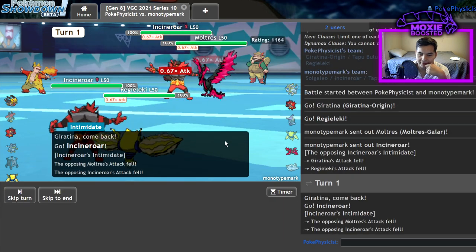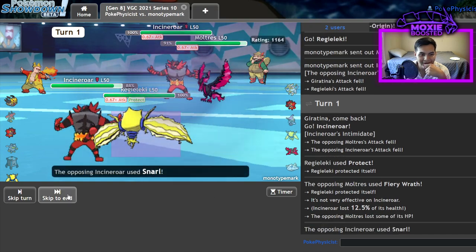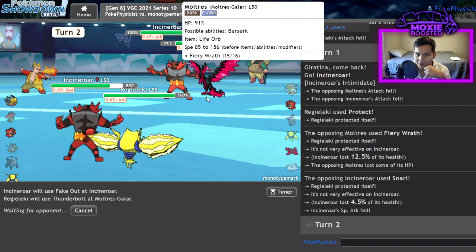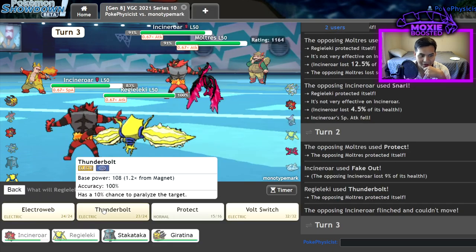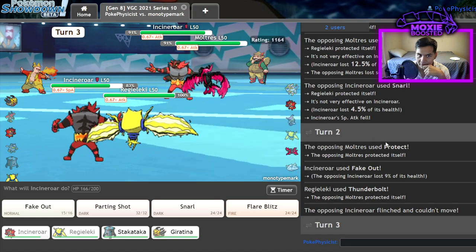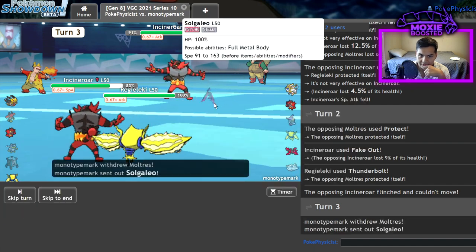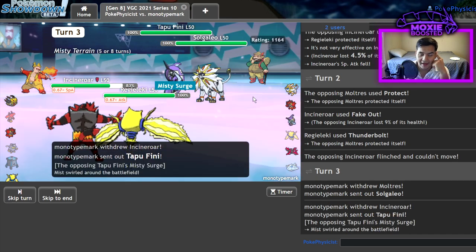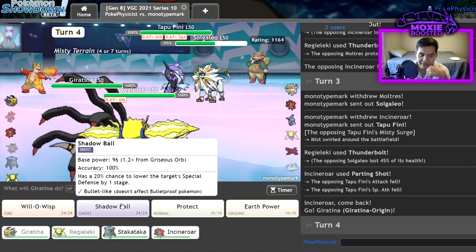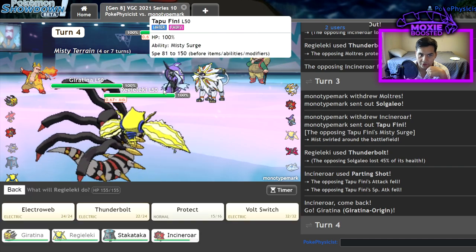Giratina's a cool design and all — it's like the Edgelord's favorite Legendary — but it's so meh. Please be Life Orb. Let's go! Time to KO your Moltres! You cannot switch. Parting Shot! I can also Volt Switch but I'm not confident that I'll KO. Am I faster? I can Parting Shot this thing and Thunderbolt. There's a Solgaleo. They had to switch out — they're so Regieleki weak. Look how much we did. Get in here, Giratina. I'm gonna go ahead and Electroweb Shadow Ball and that should do it unless they're running Specs. I'm still gonna get this KO.